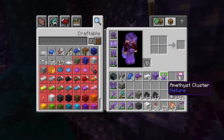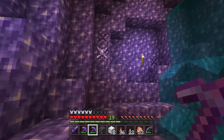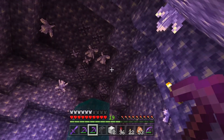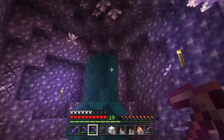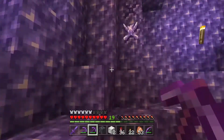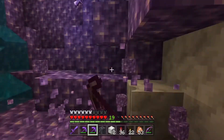Now we've got an amethyst cluster — the big one. I think it's probably three or four amethyst shards. I can farm these — of course I can make a farm out of it — but it's a little bit far away. Although I definitely need these blocks, I definitely need these blocks and I definitely don't need to break those.